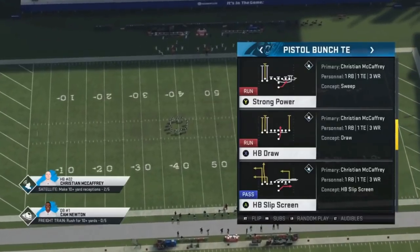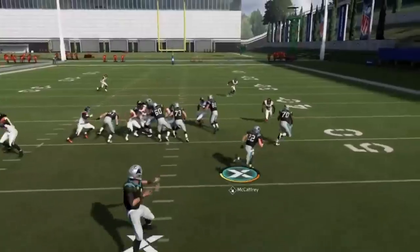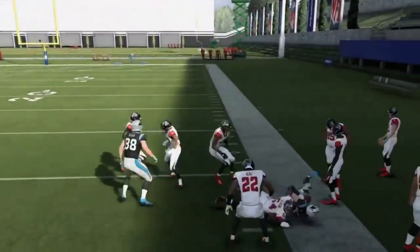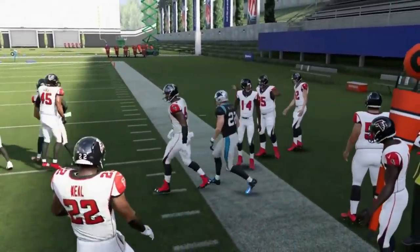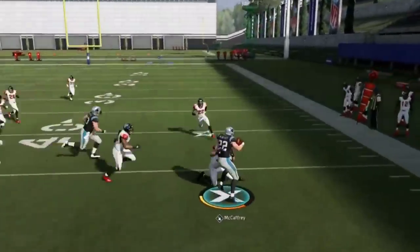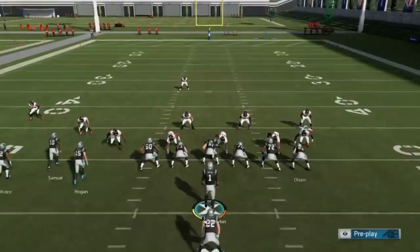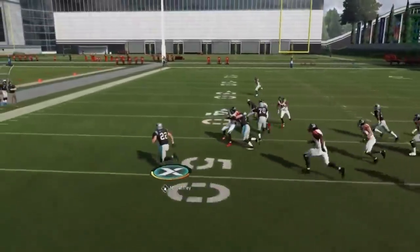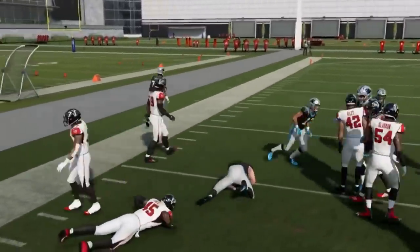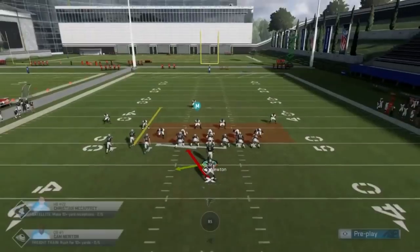Next up, we've got the Strong Power. Against man coverage, there's no man corner on the weak side, so you can run it to the weak side as is. Against a zone, you're going to want to cut back from behind the wide receivers. Run it stock against man, flip it against zone — real simple. With good blocking it becomes a minefield for the defense to run through, giving you a nice big carry.